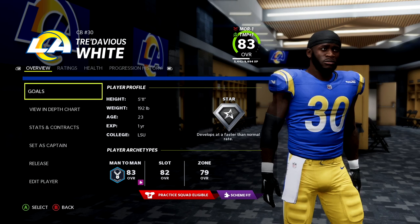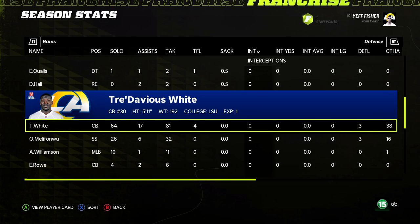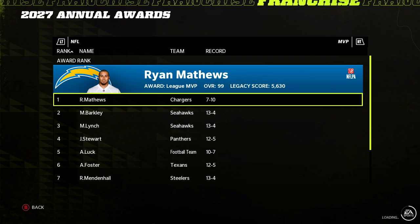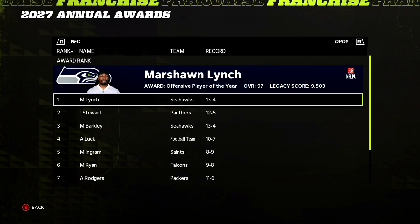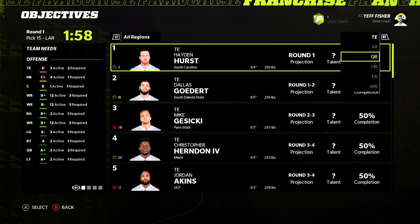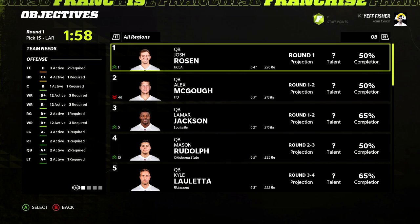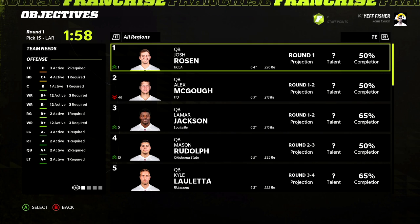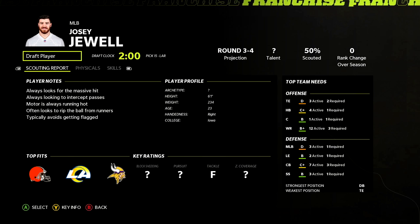Defensively Kiko Alonso led the team with 128 tackles. Aaron Donald randomly had a bad RNG year with only nine sacks. Trey White comes out X-factor. This 2018 draft I'm not going super cheesy — Trey White had a high base rating but only star dev. Looking at the draft class, we see Hayden Hurst at tight end and Josh Rosen at quarterback. Going tight end, we grab Hayden Hurst — normal dev. Also grab Josie Jewel as a backup middle linebacker behind Laurinaitis.